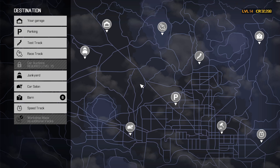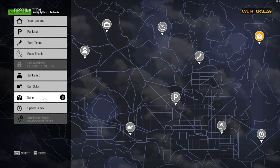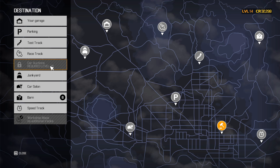If you've crossed level 5, you'll have the ability to go to the junkyard. I believe level 10 gets you access to the barns where you can find vehicles there as well. And at level 15 — which I'm actually just a little bit short of — you can go to the car auction and buy wrecks there as well.